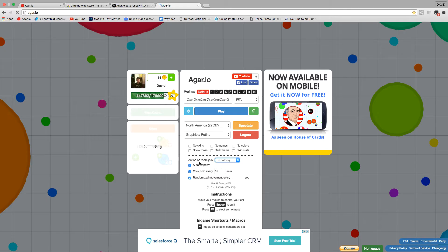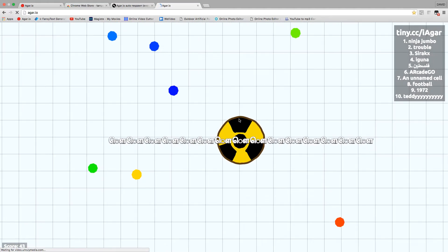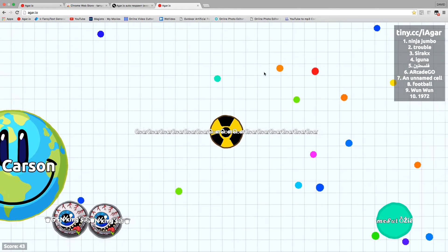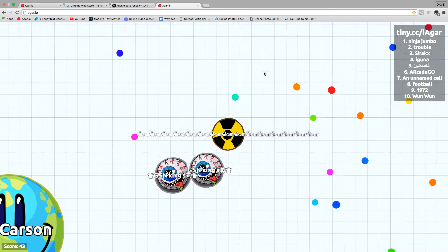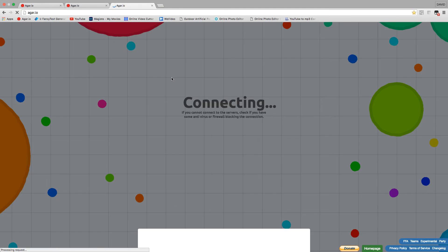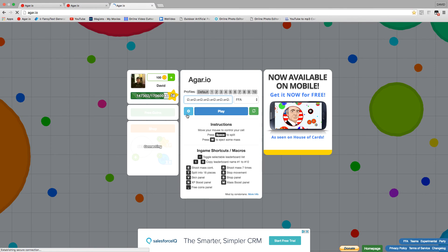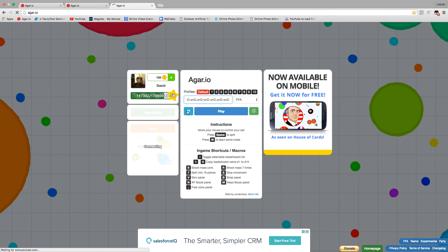When it loads, click Settings and make sure all of these are checked. So auto respawn, click coin — okay — every 15 minutes. And randomize movement every one second. I just did that. You could customize this, but I just do nothing because it doesn't make a difference.